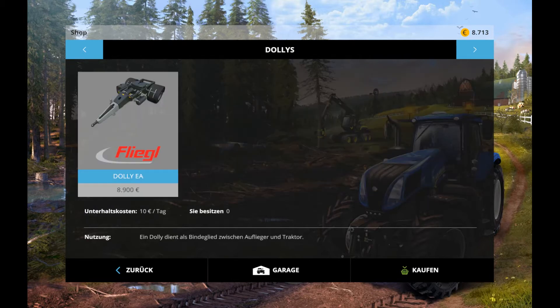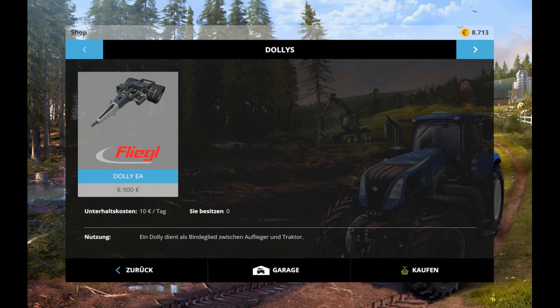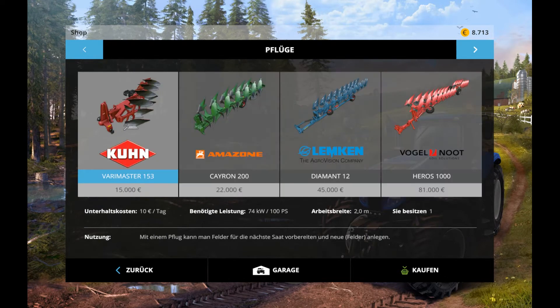Dann haben wir jetzt hier Anhänger – auch einige Auswahl. Hier hat man noch so einen – Dolly dient als Blindglied zwischen Auflieger und Traktor. Wofür der genau ist, weiß ich nicht, ob man den unbedingt braucht.